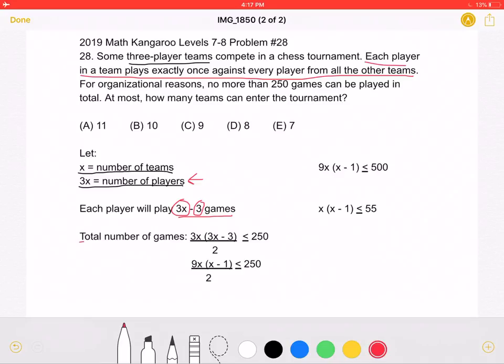That means the total number of games played will be 3x, the total number of players, times 3x-3, which is the total number of games each player will play. We must divide all of this by 2 because we are accounting for each game twice — for example, player A playing against player B as well as player B playing against player A. So each game is accounted for twice, and we must divide by 2 so that each game is only counted once. This must be less than or equal to 250, as no more than 250 games can be played.